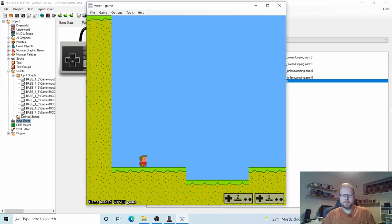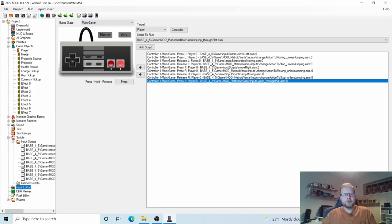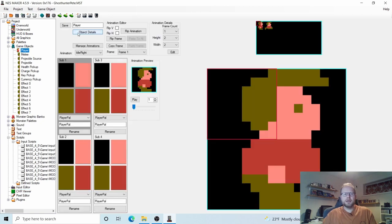Can we jump? Yes we can. The thing is I want him to be able to jump higher. So let's leave the controller for a second and go back to our player under Game Objects. Go to Game Objects and click Player.